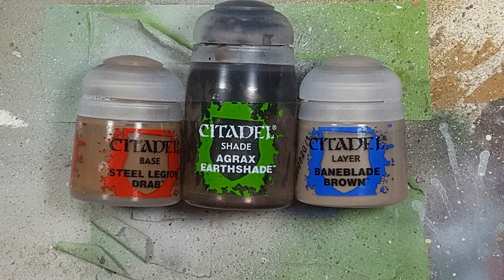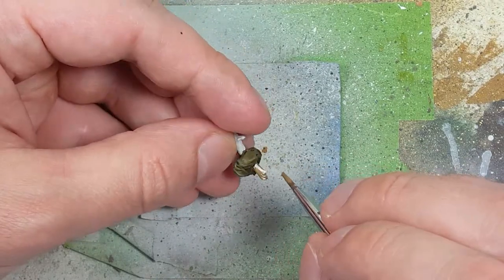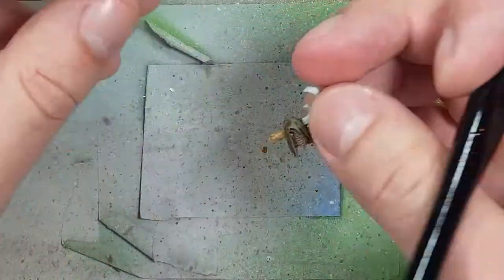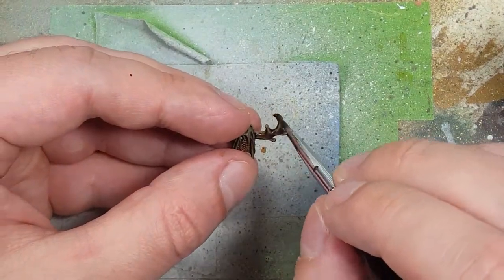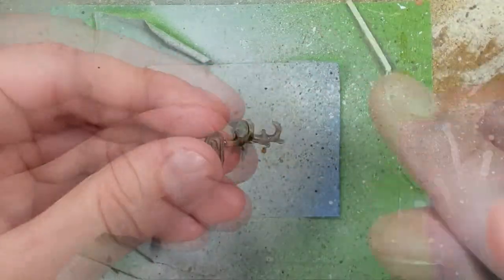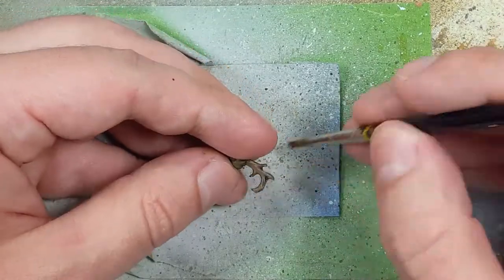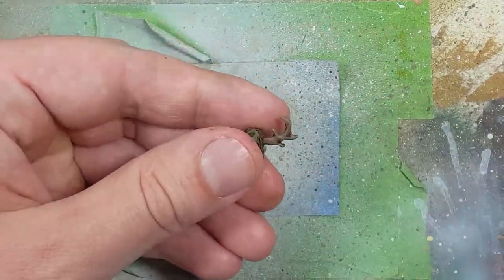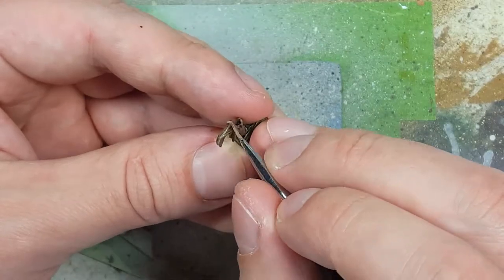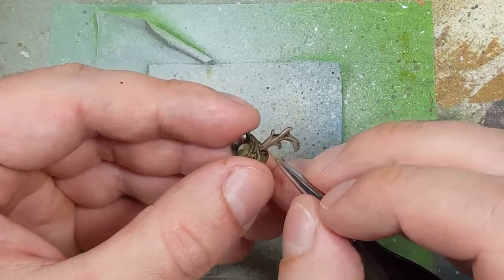With Steel Legion Drab, Agrax Earthshade, and Baneblade Brown, we're going to paint the horns coming out of his head — nothing fancy, just something simple. We'll start with Steel Legion Drab, then apply Agrax Earthshade to show all the shading and shadows. Once that's dry, we'll overbrush Steel Legion Drab all over the horns, and then with a fine brush paint straight lines of Baneblade Brown along all the edges, raised areas, and in a few places on flat areas to add some texture.